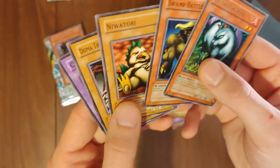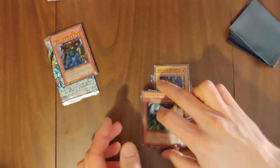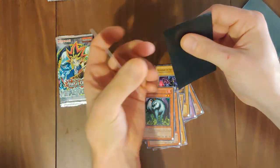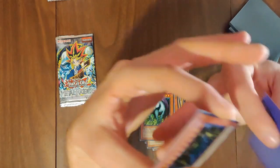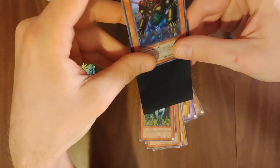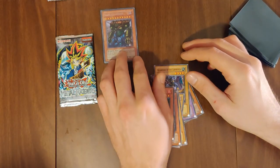Little Chimera, Swamp Battleguard, Nuratori, Doma, and Cybersaurus. Got a little pack of sleeves here — that's great. Let's get it in one of these purples. Purple sleeve for an epic card. What is that, the first Metal Raiders pack? Yeah, that's the first one. We got five more.